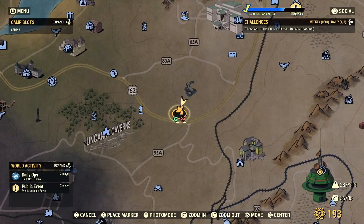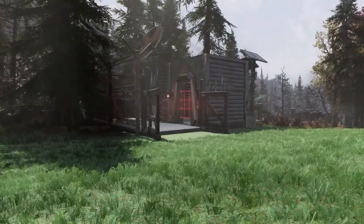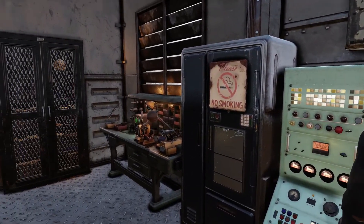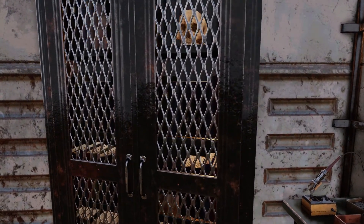First off is the Enclave camp, located along the west outer wall at the White Springs, just past the Meyer Lurk pond. My one complaint about this location is the amount of players that build nearby. It's not the worst camp location, but it might frustrate you trying to log into a public server and be asked to move your camp.